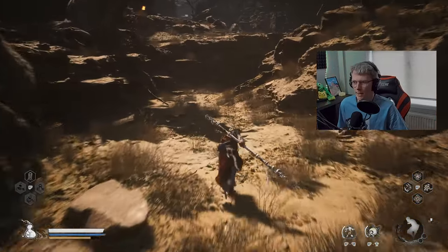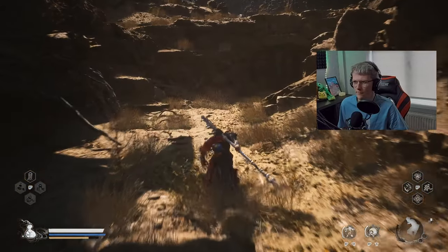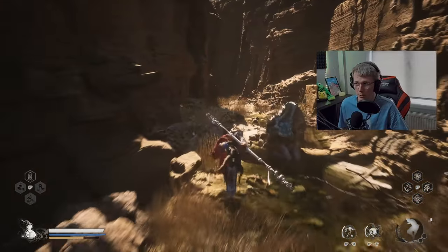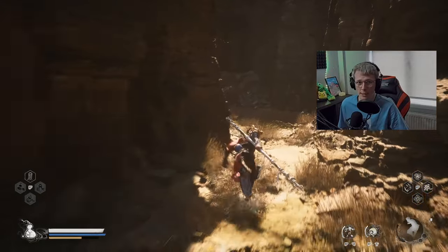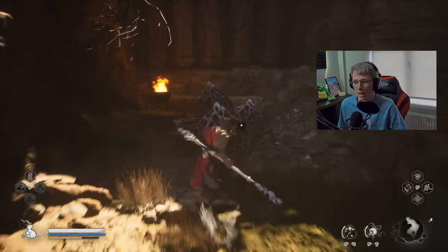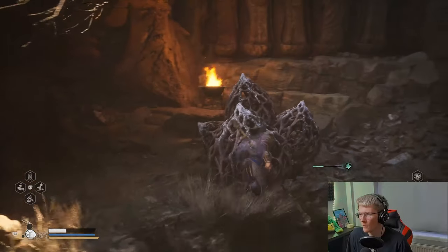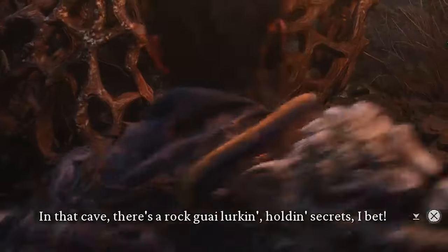We're just going to keep making our way down this pathway right here — not too far from the shrine either. When we get to the other side we're going to see this guy and he's going to give us a little side quest to do. I've already done it, so I can't remember exactly what the dialogue says, but he's going to give you some form of quest and I'm going to show you how to do that right now.